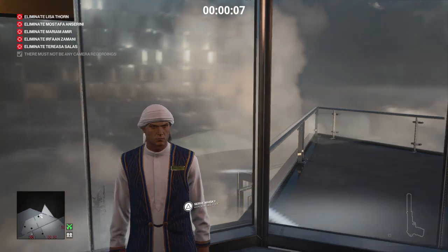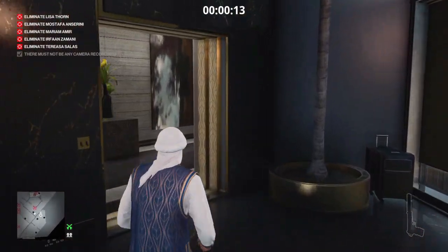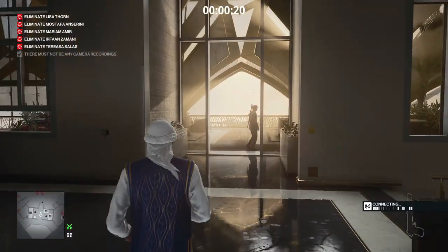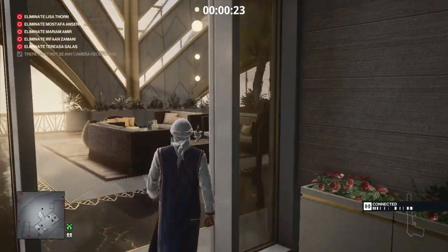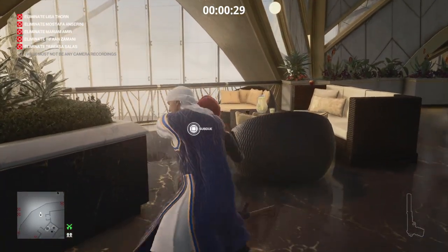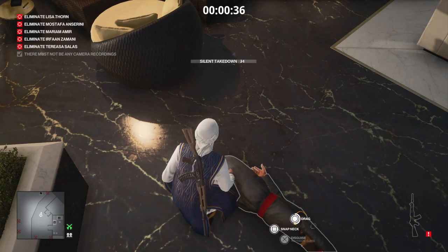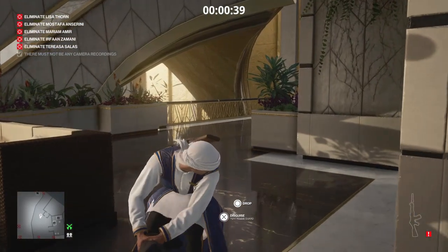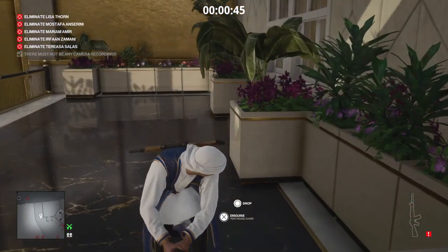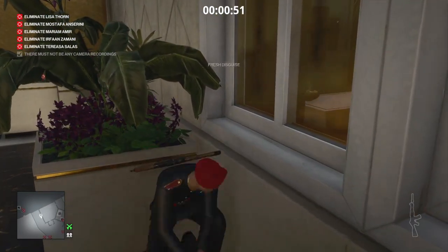Right from the start we are going to require a penthouse guard outfit. There are two guys we can use for this — one is out on the balcony to our left, but this one is just moving away from his position which makes him the prime candidate. We walk up behind him, render him unconscious, take his gun, and hide him around by the Sikh's bedroom just outside his window. We take his outfit, and the gun we'll use later as a distraction, though it's not strictly necessary.